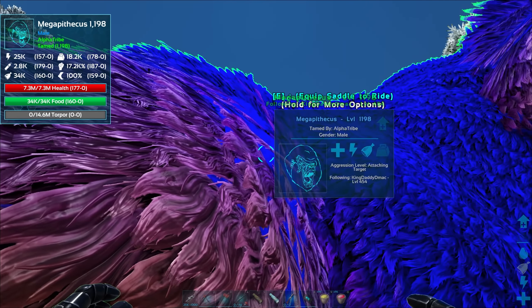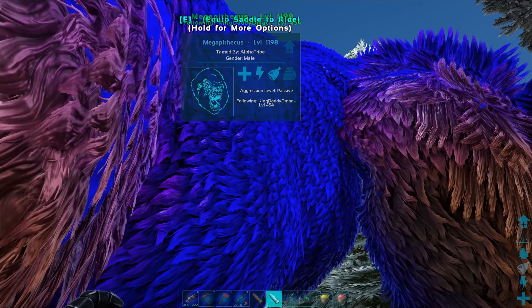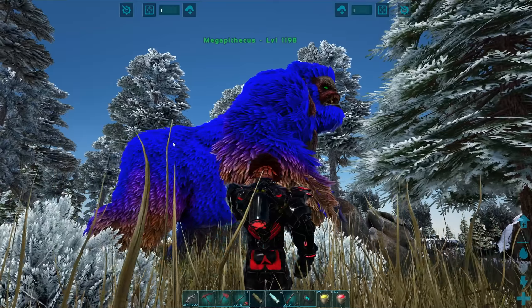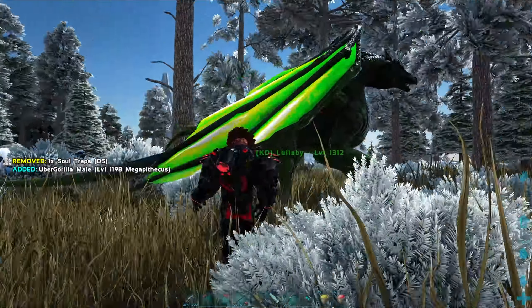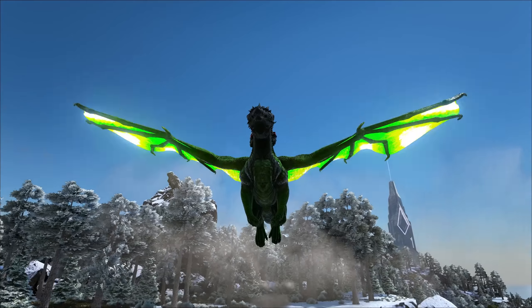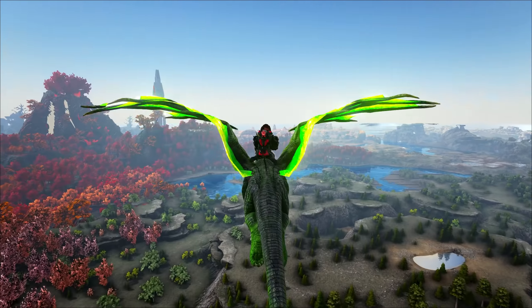We need a saddle to ride him. Holy cow, what a beautiful looking creature — look at you, I love it. Let's get it packed up. Should we color this guy at all? I don't even know. We did good guys, we did good. Now comes the saddle — can we afford it?